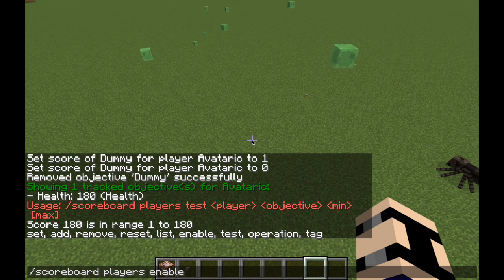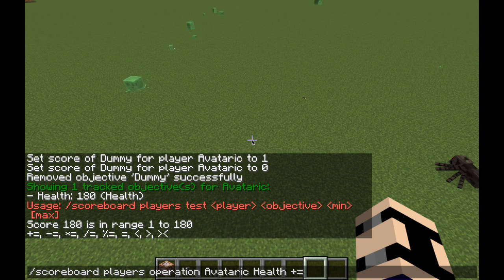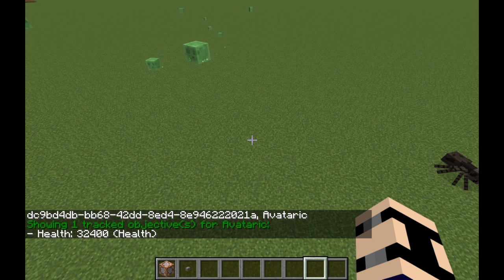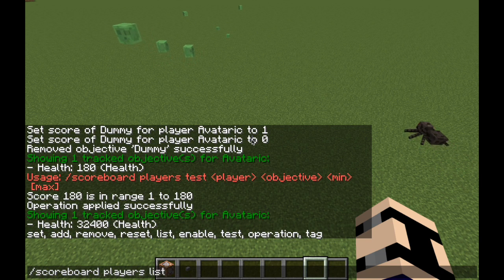Operation lets you multiply or divide scores. For example: scoreboard players operation avataric health *= avataric health — so 180 times 180 — operation applied successfully. Now if we do scoreboard players list avataric, I now have 32,400 health. That's what operation does.